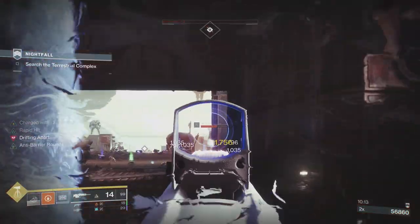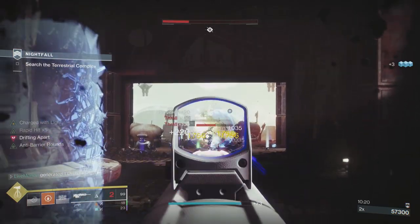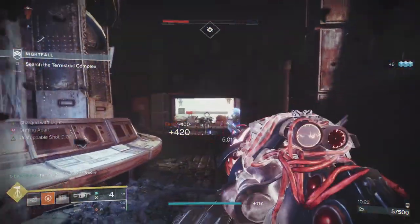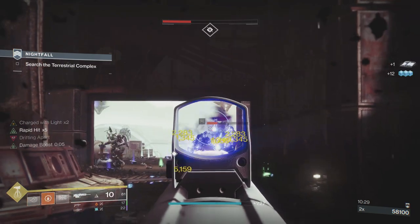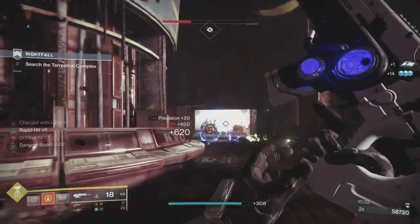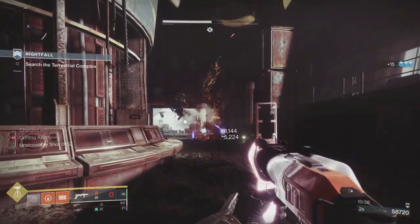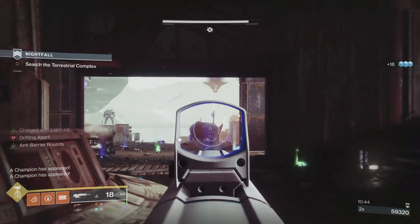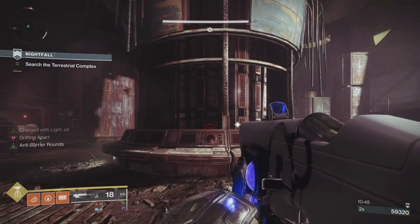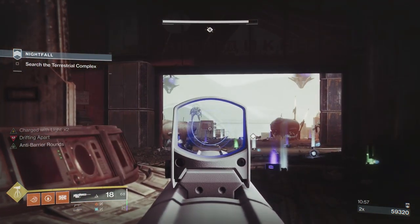Now we're getting two Hive Knights — they're much more manageable because they won't be firing. They're melee enemies, so they'll try and push us. Just put another Anarchy on and that should sort them out. As soon as the ground adds including the thrall are gone, the Shriekers become active. There are positions you can go to where the Shriekers won't shoot you — if you don't go too far outside the building, they won't shoot you. I'm making sure there are no adds outside so I can attack the Shriekers without getting shot at constantly.